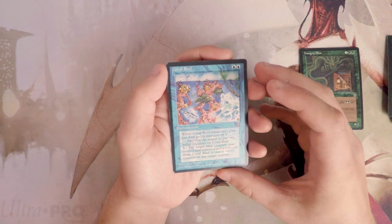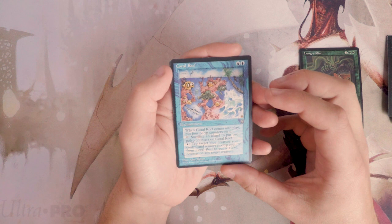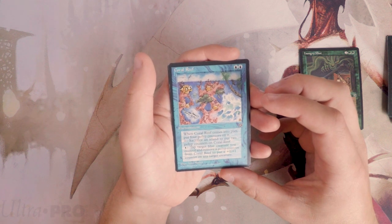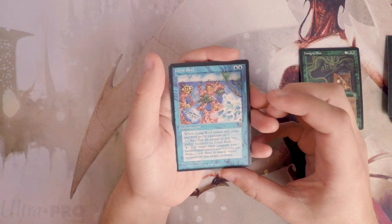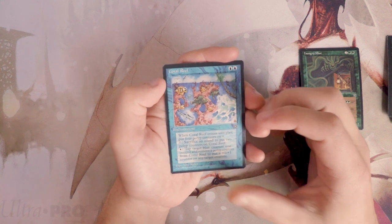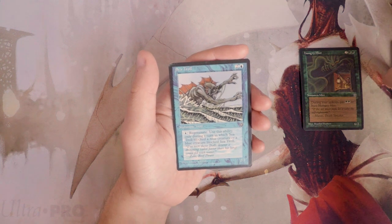Coral Reef is an enchantment for two blue. When it comes into play put four polyp counters on it. You can pay zero and sacrifice an island to put two more polyp counters on it, or pay one blue and tap a blue creature you control to remove a polyp counter and put a plus zero plus one counter on any creature. This seems like a lot of work for not much payoff. In draft you want power, and just adding toughness doesn't seem that great — yes, it can get around burn spells, but it's too much work.